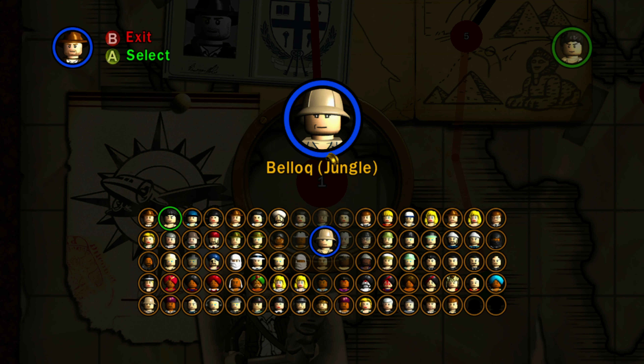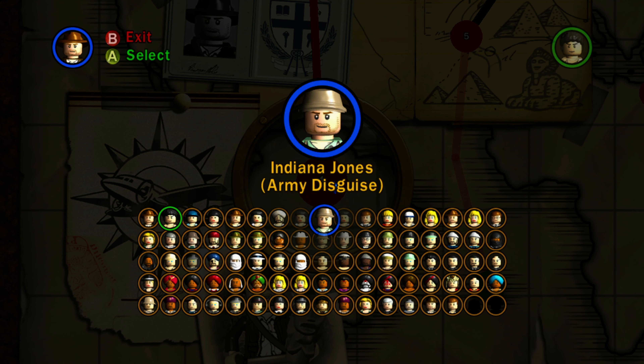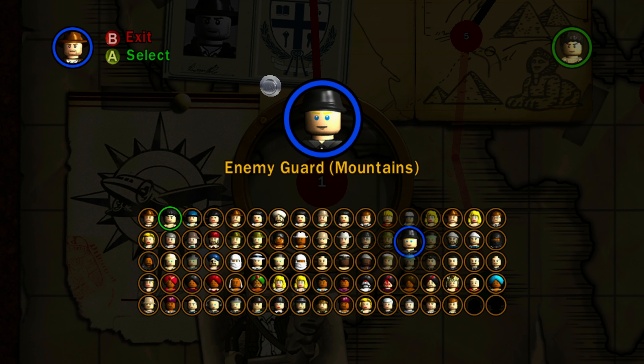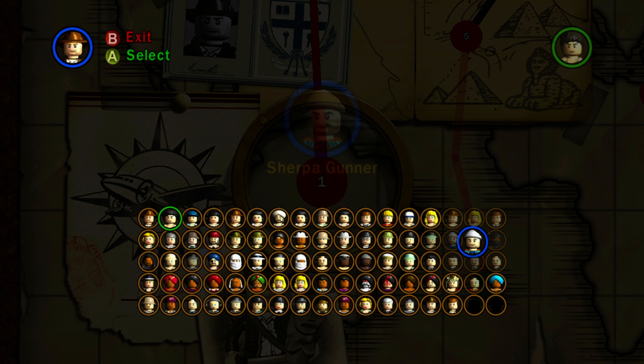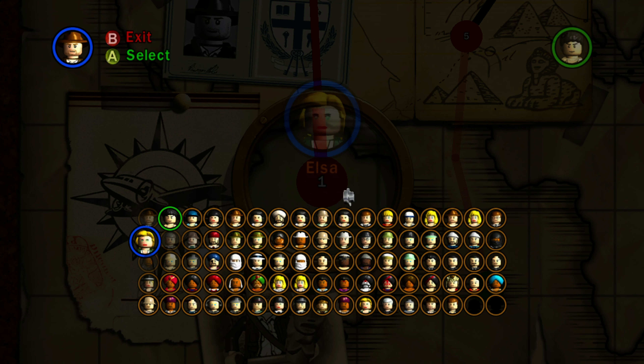We have Belloc jungle version, jungle guide, and Major Tot, who just looks like a bad guy. We have Colonel Dietrich, who looks very similar to Indiana Jones army disguise. I'm not totally sure who all these characters are — I haven't seen the movies in a while. We have enemy guard mountains version, Bazooka Trooper in the Raiders of the Lost Ark version — those guys have bazookas and fairly generic-looking faces. We have the Sherpa Brawler, Sherpa Gunner, and the Masked Bandit — I always like that mask Lego headpiece.